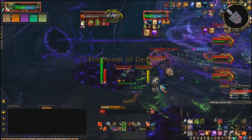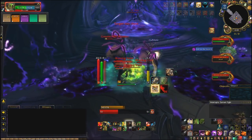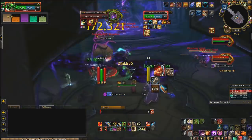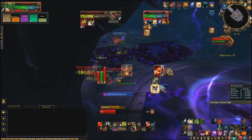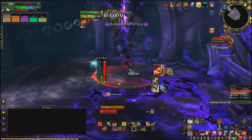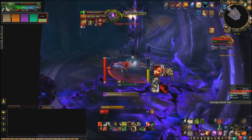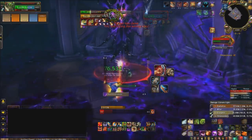Look everywhere in the room and soak the Fragment of Despair by standing in it. If no one soaks it, it will deal massive AOE damage and will probably wipe the group. If one person soaks it, it'll only do about 2 million damage. After killing all the adds, Elura enters a backlash phase caused by Elaria breaking her bubble, during which Elura takes increased damage — pop DPS cooldowns, heroism, bloodlust, everything you have. These two phases will repeat once more, with another add wave, another Fragment of Despair, and another backlash.